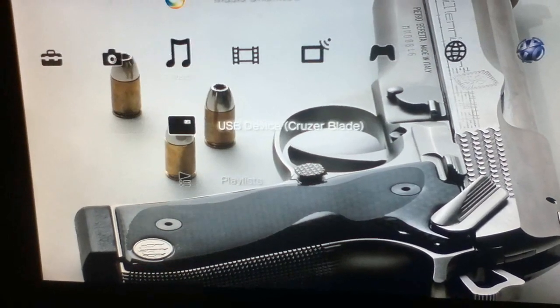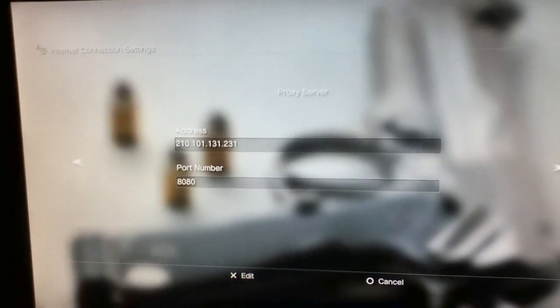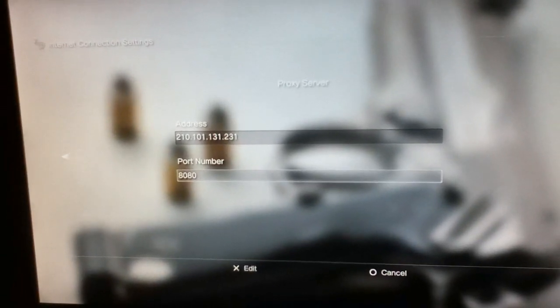It's non-jailbreak, but you have to be on bypass on COD4. You need to go ahead and go into your network settings, then go into connection settings, then you need to go to custom, then just keep going across so you get to the proxy server. You need to use it, and as you can see you need to put a code in - the code is 210.101.131.231. It'll be in the description and also in the package when you download it. The port number needs to be 8080, then you enable that, go ahead and save it, but don't test the connection.